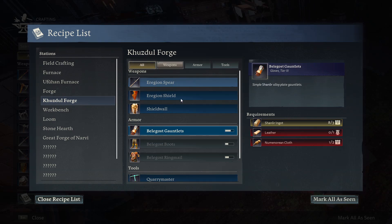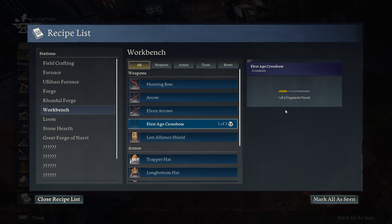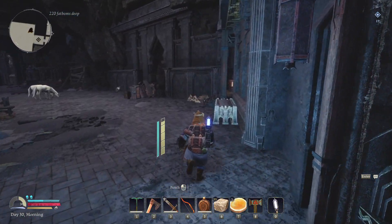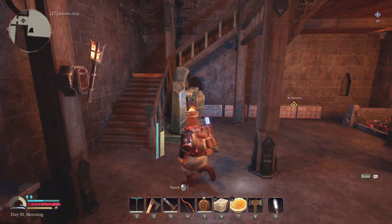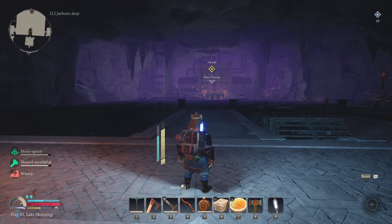Hello everyone. Today I want to find the Kozudal Forge so we can finally smith tier 3 armor, as well as find the last remaining pieces of the crossbow. Because with these, we could hopefully fight off that Kraken-looking monster that's protecting the water drain, as I sadly don't think we're gonna get towards that otherwise.